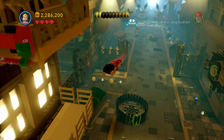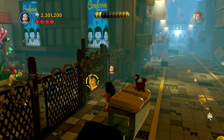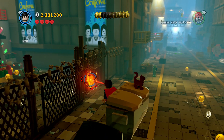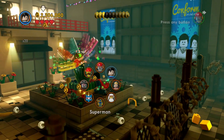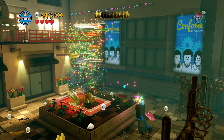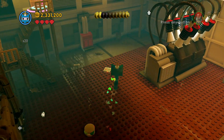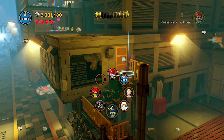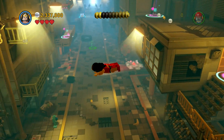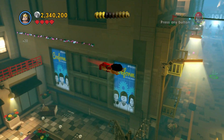Now we gotta go all the way down to the end of this alleyway — there'll be one gold manual to the left and one to the right. Use Superman to unlock and break this gold open, and you'll see the gold manual on the top. There's one on the very top on this other side too. I'll change into Wonder Woman to pick up this third one and the fourth one.